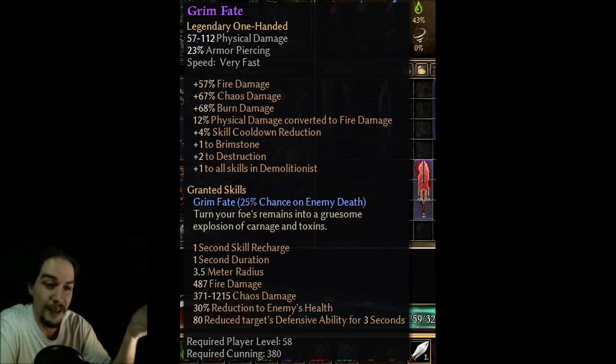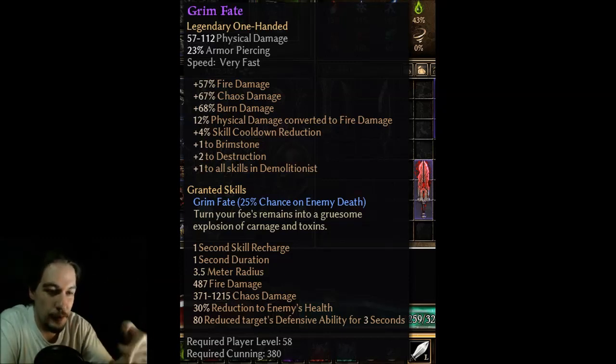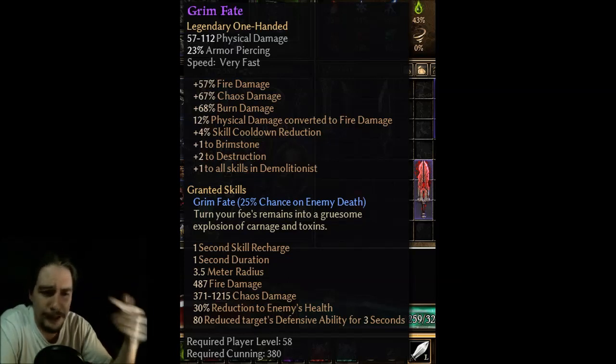The weapon itself would be great for a Fire Striker, because Brimstone is like the third or fourth Fire Strike ability, and Destruction is the Sigil's second ability — those two abilities are just great together. The actual Grim Fate ability — 25% chance on enemy death is pretty huge. I haven't seen any death effects really, so I don't actually know what the proc rate will be. But this weapon is going to be awesome to use — you just explode it and it deals fire damage and chaos damage.